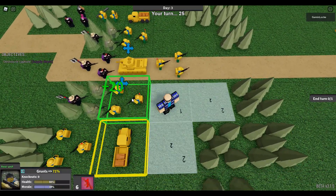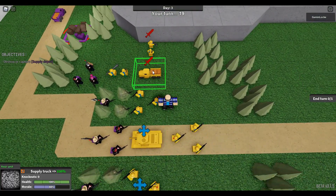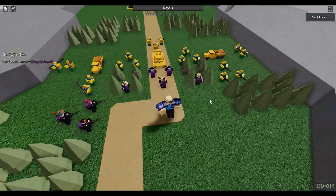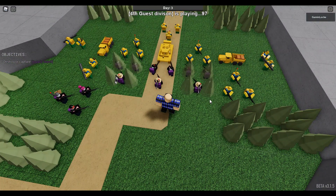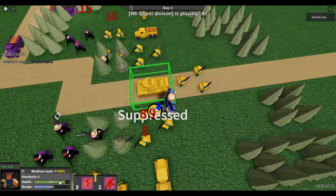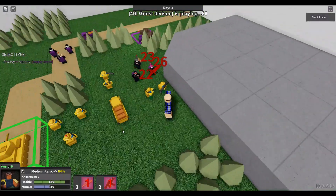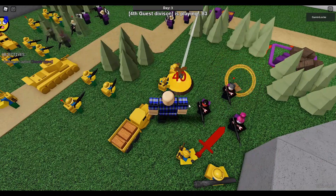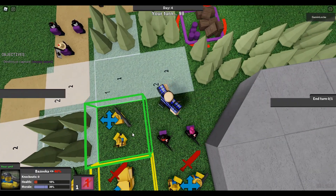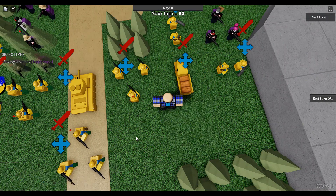We're going to end our turn. Now we're just shooting the assault rifles at the tank - it does dent the morale, not much to the health, but it'll make it less combat effective. And the bazookas - they have cooldowns. So you take another turn after firing to then be able to fire it later. Right now, completely vulnerable, completely useless.